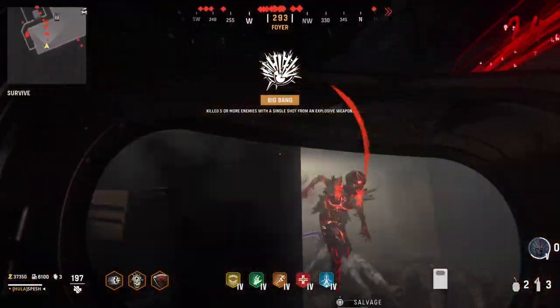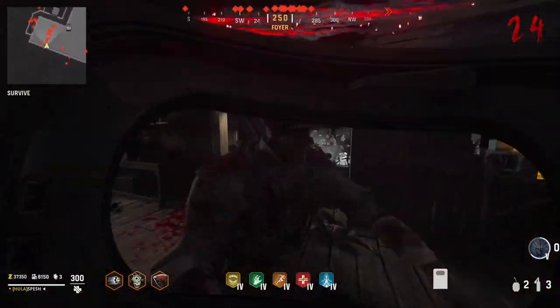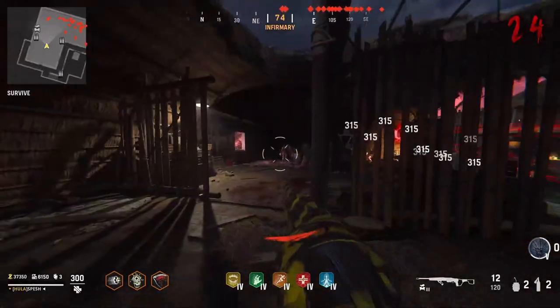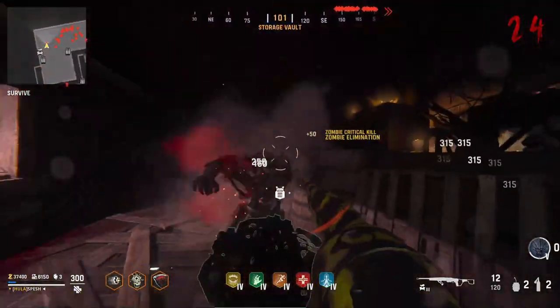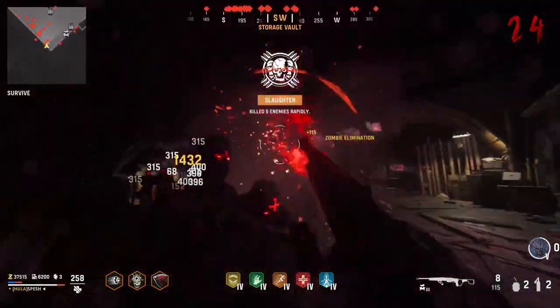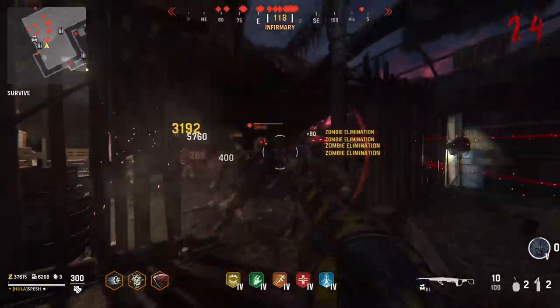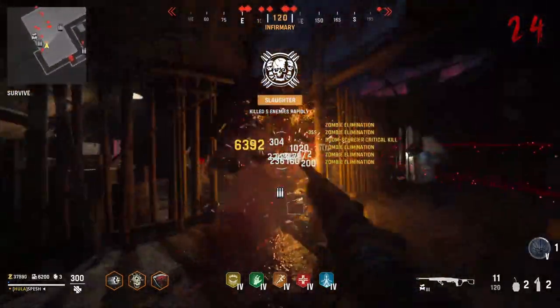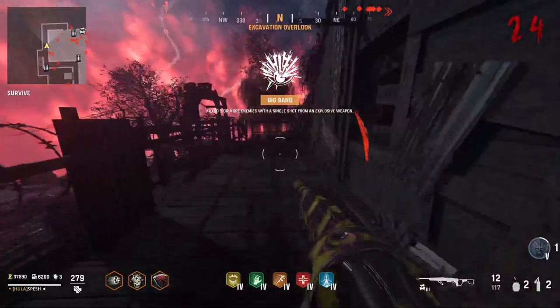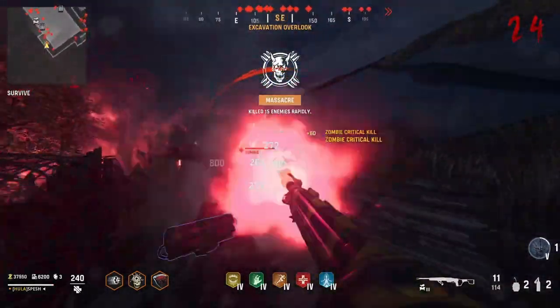But if you use Frost Blast when you're playing, and use that when you see a Storm Krieger, it is going to absolutely be the meta for taking out 20 Storm Kriegers. In my opinion, taking out the Storm Kriegers is pretty easy. Even before the Frost Blast method, you could just deal a lot of damage to them with something like a shotgun, and then just use the last hit with the Combat Shield to take him out. But this method is a heck of a lot easier.